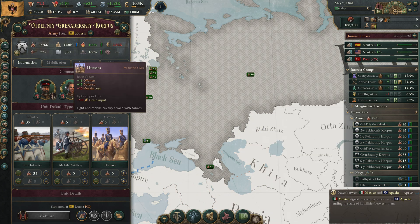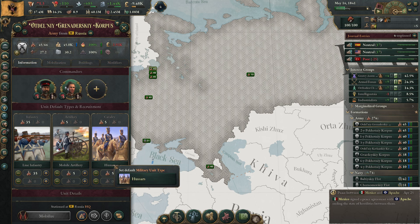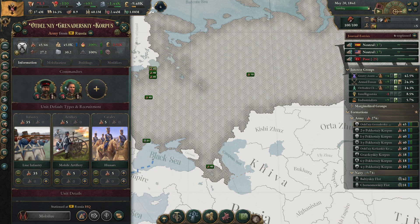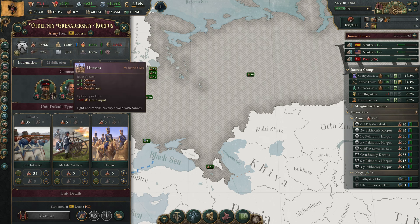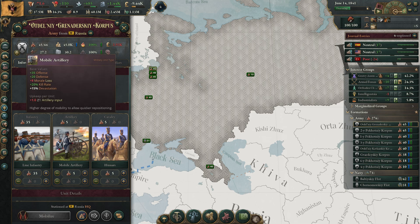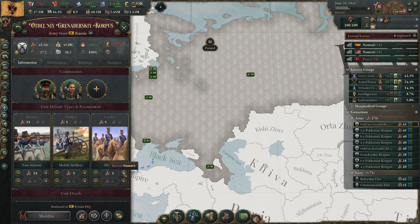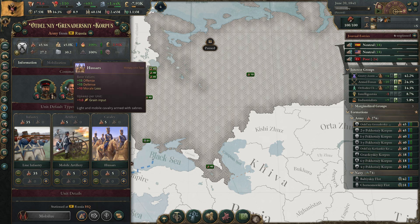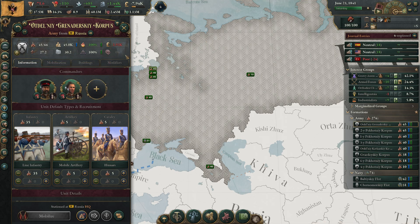What about horses? Horses only cost grain — they don't cost small arms — so they make sense as a cheap way to get armies going. But horses are very weak, so we don't really want cavalry.